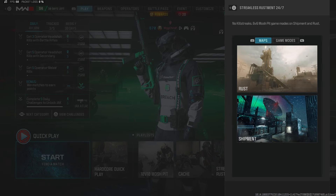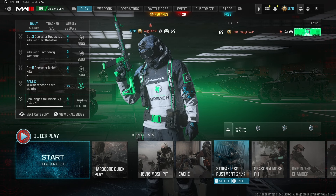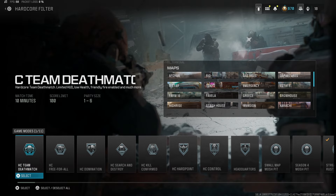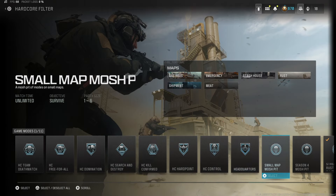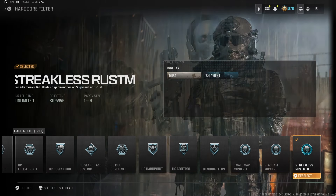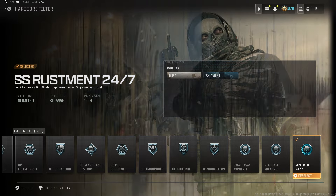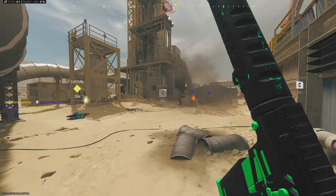Right now we have Streakless Rustam 24/7, but there's always some sort of variation. Don't click on the playlist directly — instead, hover over Hardcore Quick Play, click Square or X depending on your controller, unselect everything besides Streakless Rustam 24/7 or whatever variant you have, and then you'll have the playlist in hardcore.